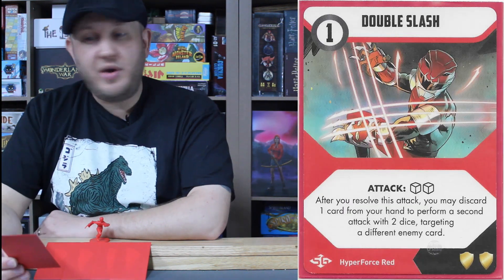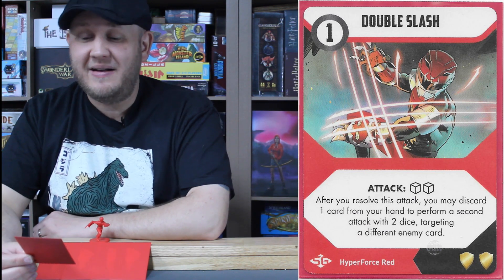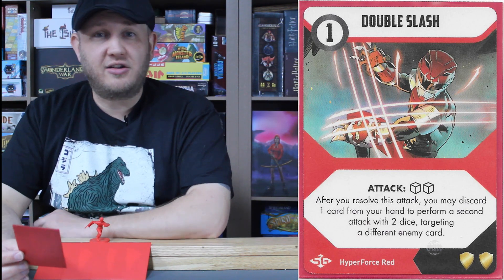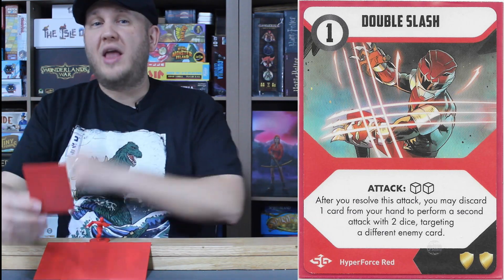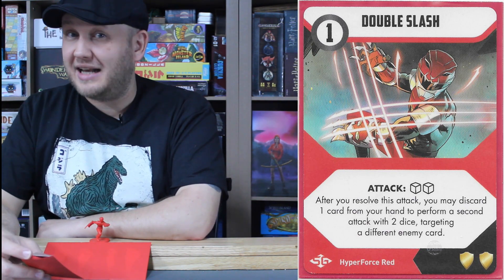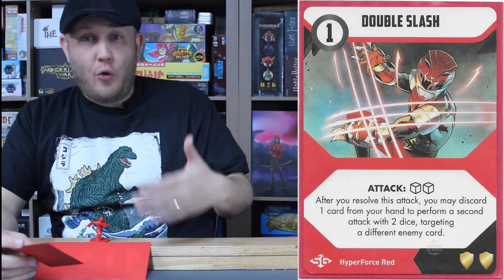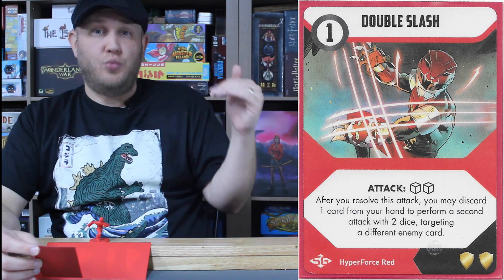Going into his attack mode: Double Slash, a one energy, two-dice attack. After you resolve this attack, you may discard one card from your hand to perform a second attack with two dice, targeting a different enemy. Basically he's slashing at one target, then slashing at another. You do have to adhere to guard rules when choosing these attacks. Both are two-dice attacks — you can enhance one at a time, not both simultaneously, since the second attack is considered a completely separate action. His first attack gets two dice; his second gets two dice.